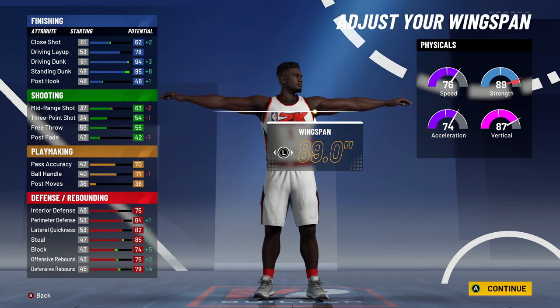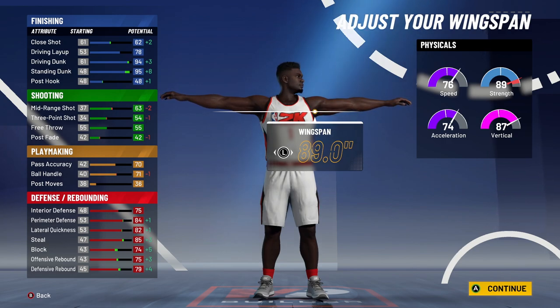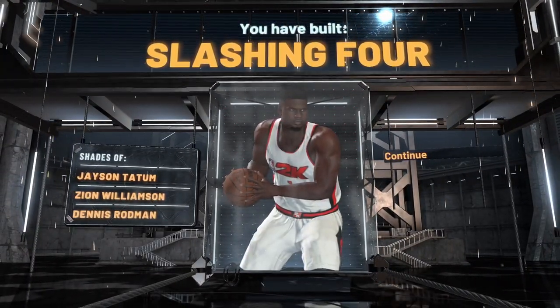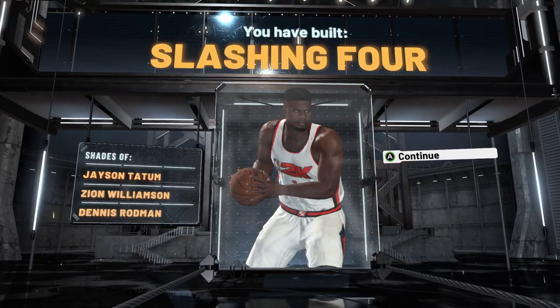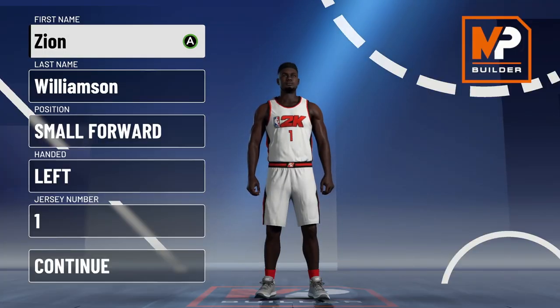The shooting is going to be hit or miss — it's not a great shooting build because it's Zion. But if you put shooters around this build, he can lurk passing lanes, play great defense, grab rebounds, slash to the rim, catch alley-oops, and catch the ball on cuts. We're going to go slashing takeover, and you've built a slashing four — a pretty unique build. It even compares to Zion in-game, though I don't care much about those comparisons.